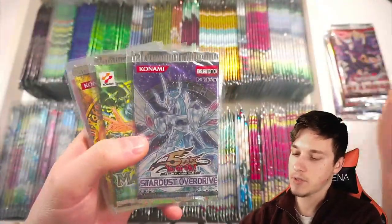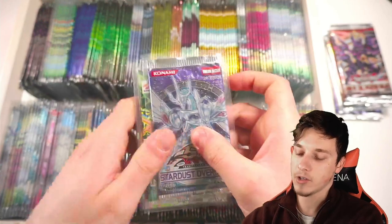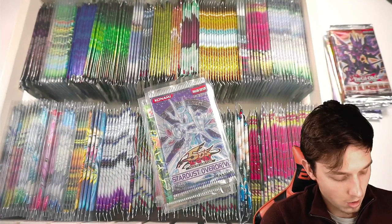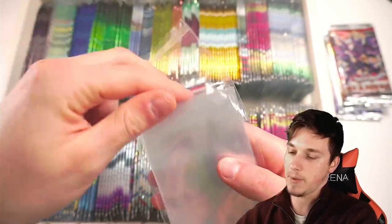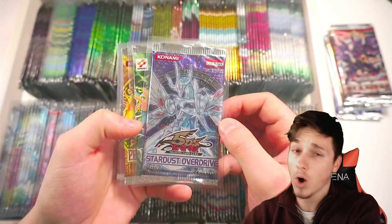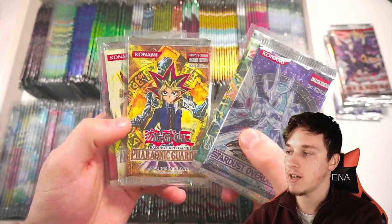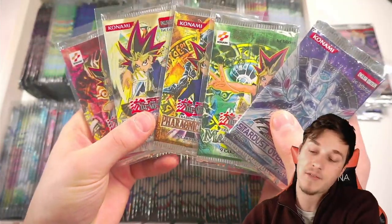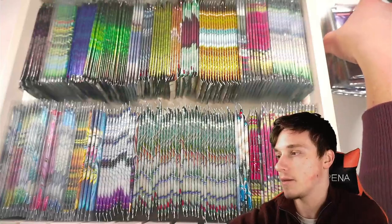You might be noticing I do keep some of my packs in these plastic protectors. If you are a sealed pack collector, I definitely would suggest buying these - they are basically booster pack protectors, clear plastic sleeves the size of booster packs. You'll be able to sleeve up your packs and protect them from being scratched, especially if you want to plan on getting some of these graded. Stardust Overdrive, Magic Ruler, Pharaonic Guardian 1st Edition, Ancient Sanctuary 1st Edition, Pharaoh's Servant 1st Edition - some of the OG stuff here. Just nice to have sealed for the collection.